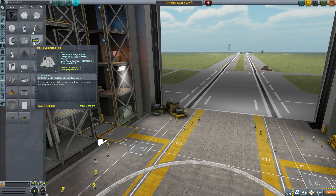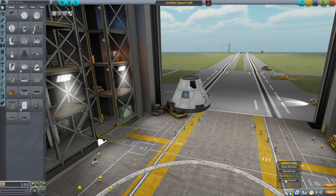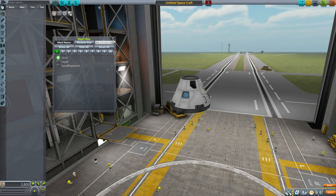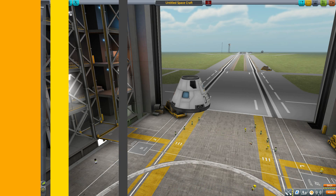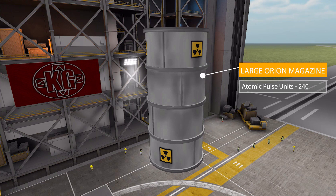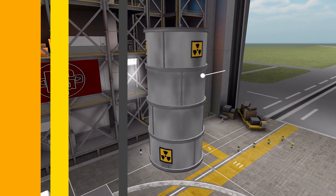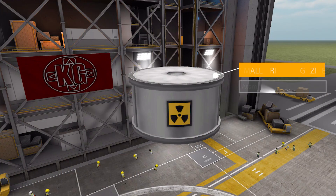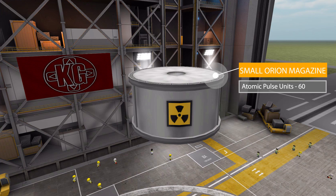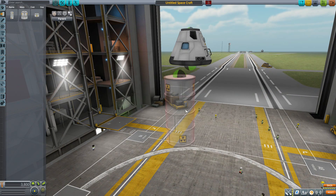Let's grab a Mark 1-3 command pod for size comparison, then turn on the mod filter leaving on Orion only. In the fuel tanks category, the first part is the large Orion magazine — not full of normal fuel but of tiny nuclear bombs, holding 240 atomic pulse units. It has a smaller brother, the medium Orion magazine holding 120 atomic pulse units, and finally the small Orion magazine holding just 60 atomic pulse units.